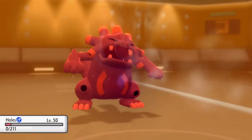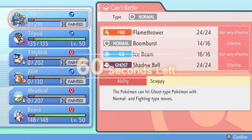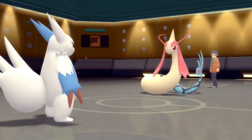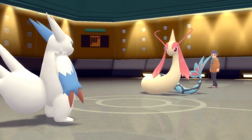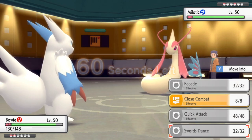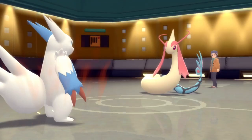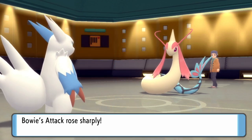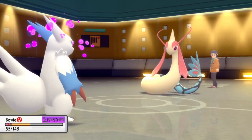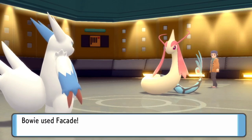In comes the next big wall: Milotic. It's actually faster than Exploud — Exploud is a very slow guy who needs Sticky Web support or Tailwind to be most effective, so getting outsped by a Milotic does happen. My plan is to bring in Zangoose. I know for sure Milotic cannot kill me in one hit, and their last Pokémon in the back is Snorlax. So all I have to do is set up Swords Dance — sharpest lad on this side of the Mississippi. I know I can take one attack; it goes for Scald and all I have to do is not get burned. And I don't. Thankfully my Toxic Orb activates, so Zangoose is in full form.